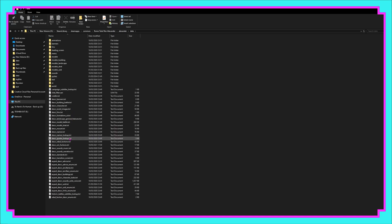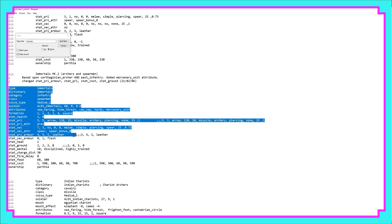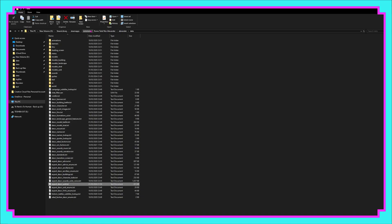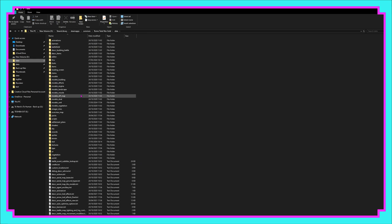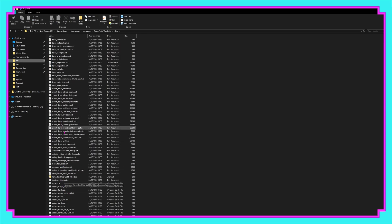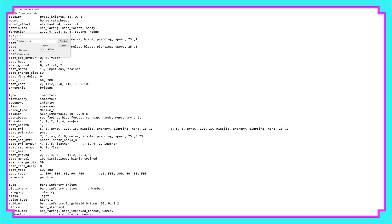If you want to import a unit from Alexander to Rome Total War — or to Barbarian Invasion — you need to follow the exact same steps as we just did for the Grail Knights, except there is an extra part you also need to do. When we're in Descr Model Battle, we'll need to go and grab things like the sprites, the models and the textures. Here's an example with some of the Immortal units — Persian units from Alexander.